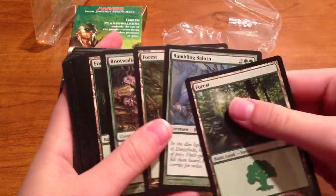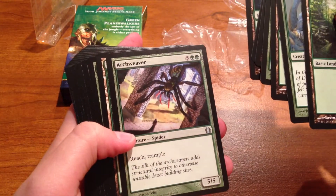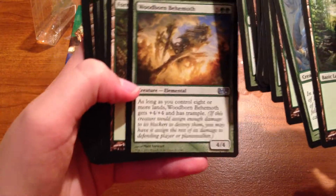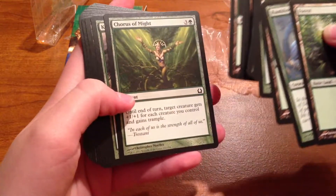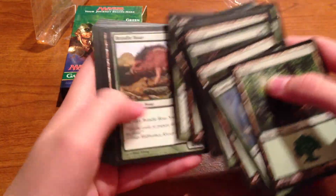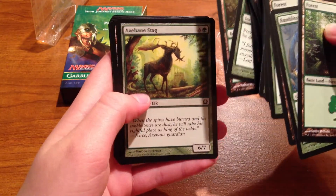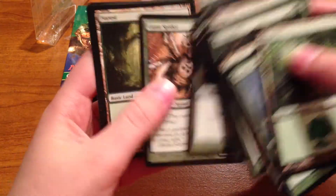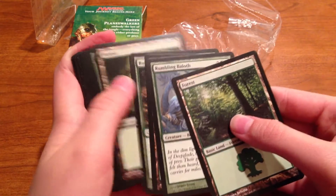We got Rumbling Baloth, Rootwalla, Forest, Seeking the Horizon, Arcwelder — not a bad card, but it's really expensive so never mind. Elvish Mystic, Woodborn Behemoth, Wildwood Rebirth, Deadly Recluse, Chorus of Might, Colossal Tusker, Haunt the Weak, Brindleboar, Fog, Axebane Stag — never seen that card before — Giant Growth, Giant Spider, Elvish Mystic, and just another land. Pretty interesting.